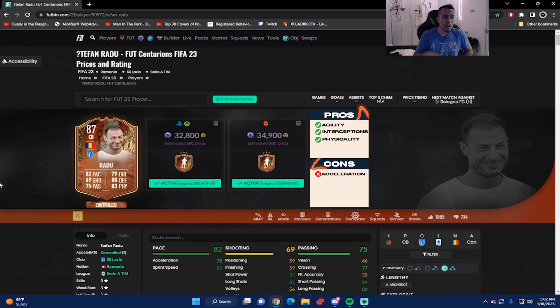The combination of 84 strength and 90 aggression makes the card very physical at the back. Another thing I like is the 90 interceptions — if you manually select this card correctly, you will win the ball nine times out of ten with no dumb rebounds. Another pro is the 80 agility combined with 79 ball control and 77 balance; he feels pretty good in the jockey game and in tight turning situations. He can pass as well with the 84 short passing, so he's not a super clunky defender.